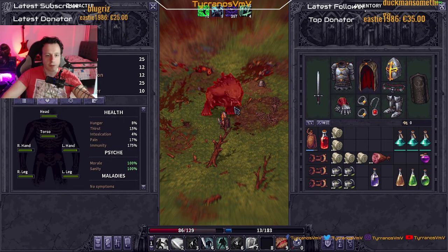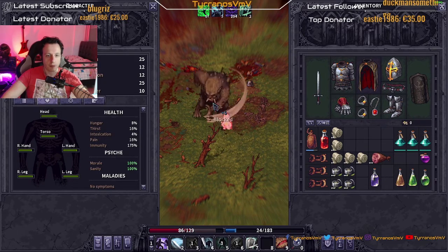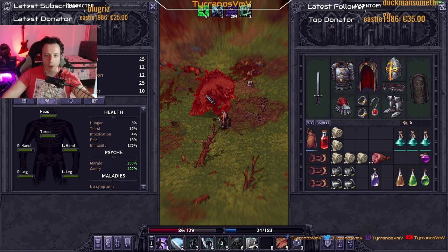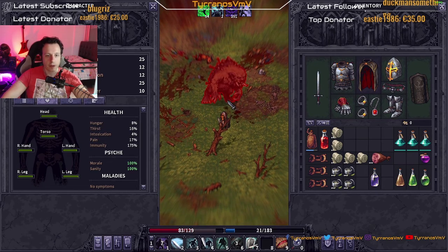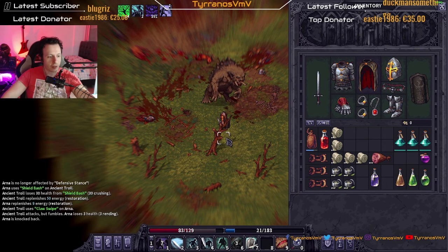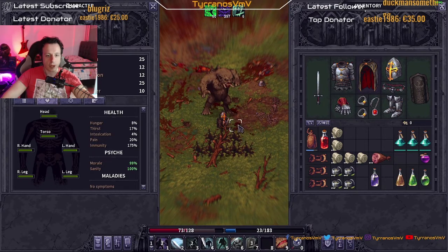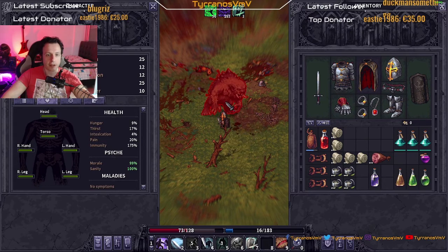Shield slam in the face — he did eight damage, blocked, dodge. Slump him, blocked — 75% health remaining, it's gonna be a long one boys. Slump him, dodge, shield slam — he fumbled it, only three damage. Charge him — nice! Defensive stance interrupted. Shield up blocked — 122! The charge does so much damage, mate. Hit him, he did nine.